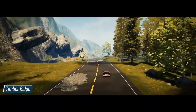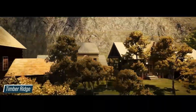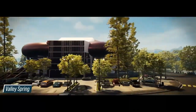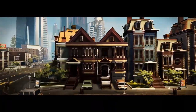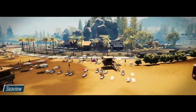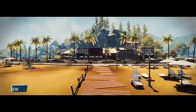We've got Timber Ridge, obviously another rural area — I'm sure there's going to be some nice scenic drives there. What's next? Valley Spring, that's some sort of downtown, inner city area as well. Sunkist, fairly similar, kind of suburban inner city. And Seaview, a nice coastal kind of region there, we'll be able to drive through — looking good.